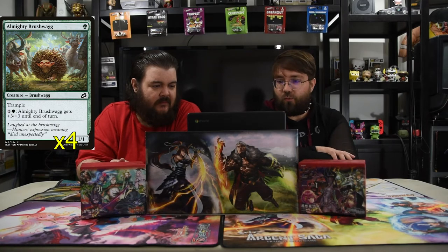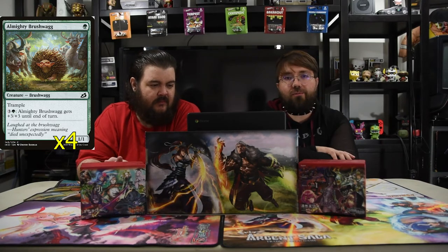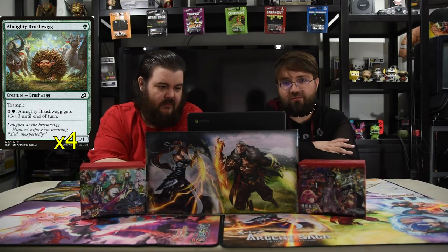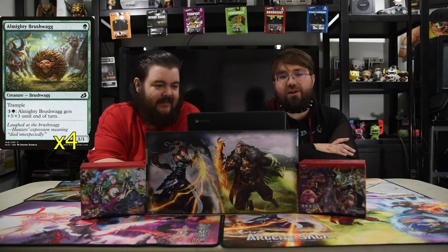And why is it called that? Well, it's because every creature has trample and we're going to get those deals, charging in with our first dude. It's an Almighty Bushwhacker — a one green, 1/1 trample. He's a limited all-star. For three and a green, he gets +3/+3 until end of turn. That's just fun combat math for the opponent with trample. Every 1/1 with trample is always good because you just pump them up and be like, Giant Growth, you're dying. They're not going to kill him at the start. So good.